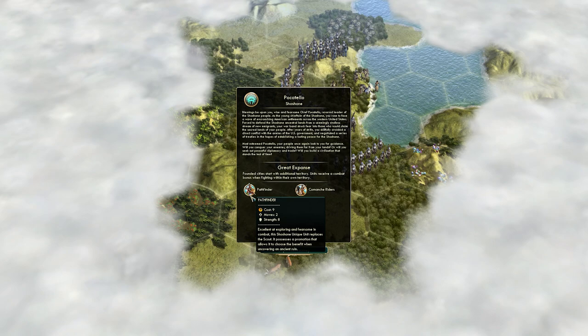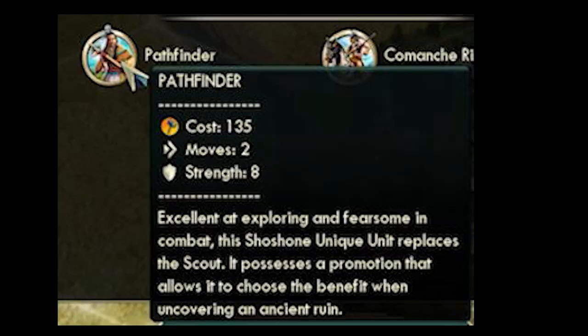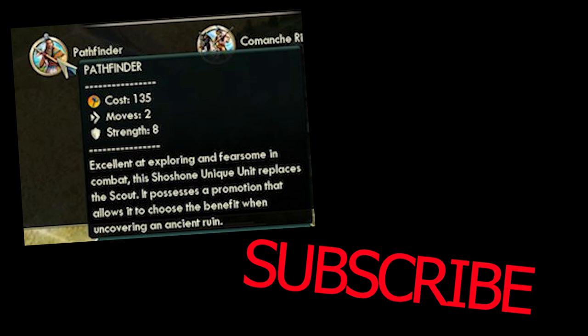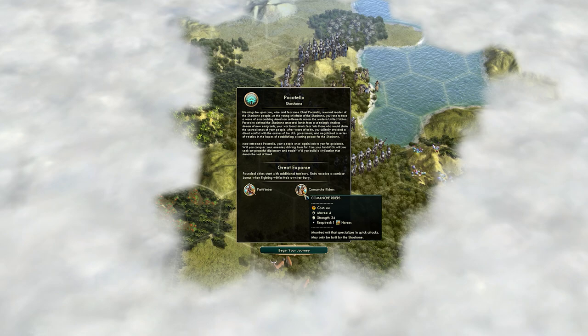Let's talk about what the Shoshone do uniquely. They have the Pathfinder, which replaces the Scout, so you will always get to use this unique unit if you're starting in the Ancient Era. It has the same combat strength as a Warrior, the same number of movements, and roughly the same cost, so it's a much stronger Scout. It's a fantastic exploration unit because of its unique promotion — when you find a tribal goody hut, you get to choose what you get from it. You get to pick the reward. It's insane.